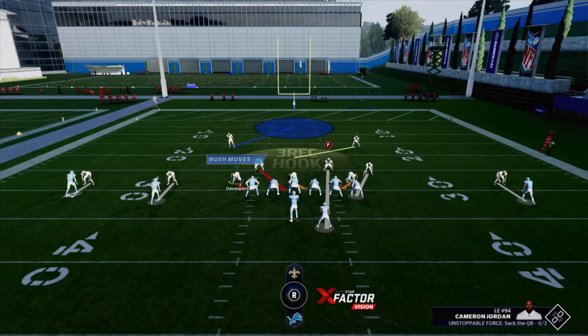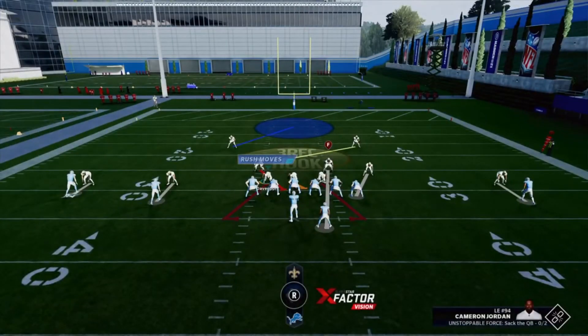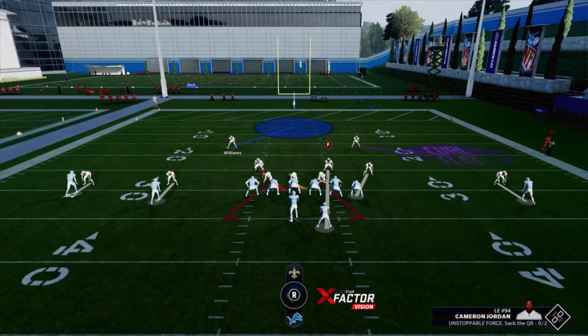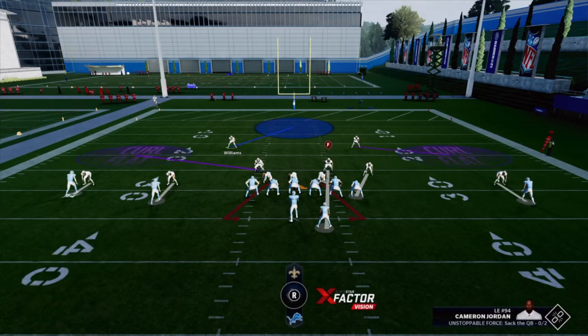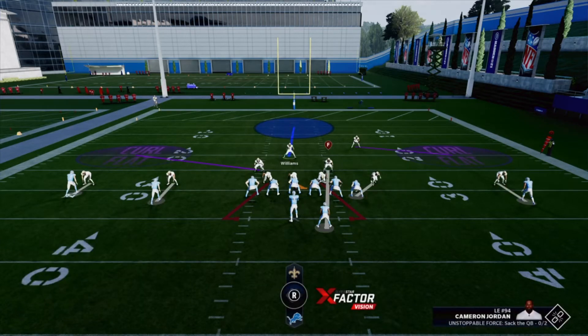First thing you're gonna want to do is crash your line — that way it stops the defense. And then you're gonna quarterback contain. This is gonna stop the run with this play. The next thing you're gonna want to do: you see your safeties and your linebackers out here? You're gonna double-tap triangle and put Jenkins into a curl flat, just like this. Then you're gonna hit double-tap on the right D-pad and hit square and put your linebacker into a curl flat as well. Then you're gonna press. And then you're gonna want to user your safety — this is gonna be your user. Everything is gonna be locked up unless you misread a drag route.